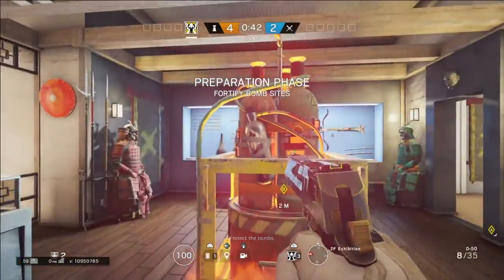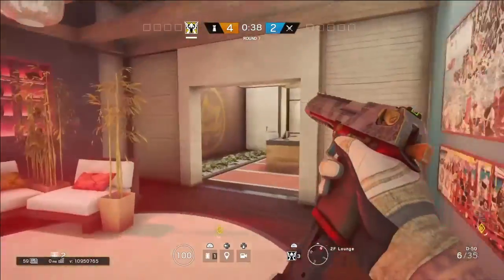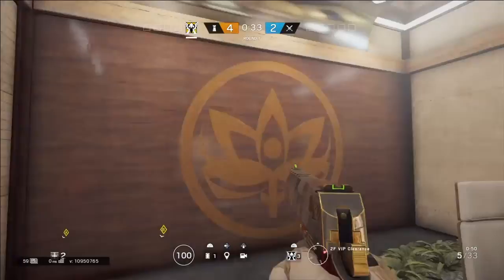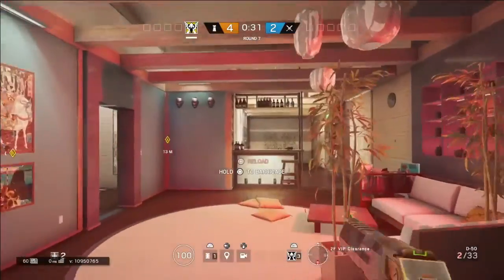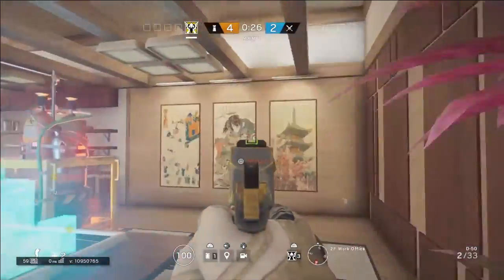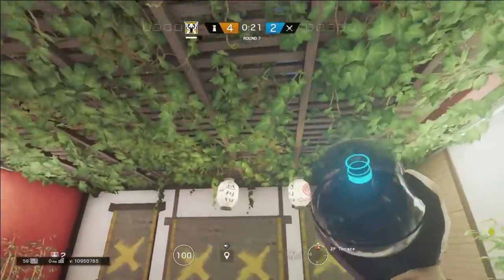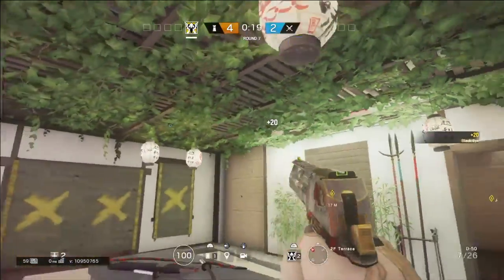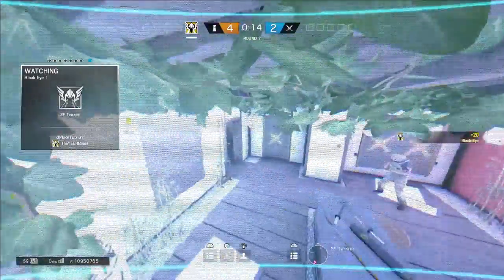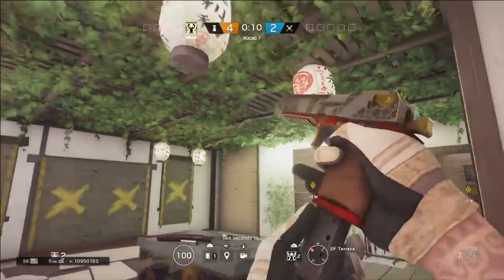If the objective is Exhibition and Work Process, you reinforce these walls — these, these, these, and these three here — and the three inside the objective. You put a camera in Garden because Garden is a very important spot to have control of. The cam should be hidden so they don't just shoot it from outside, and it should give you a visual into Garden.